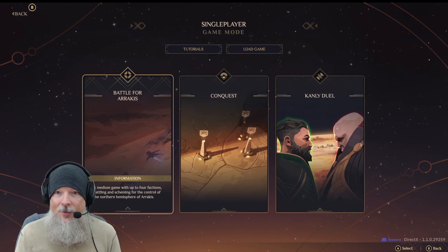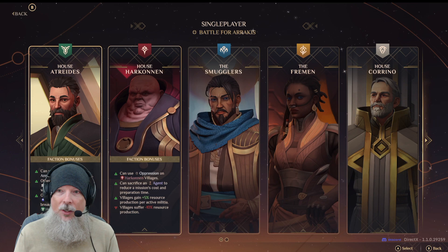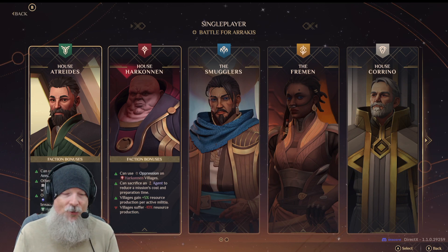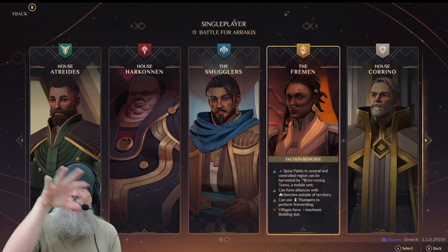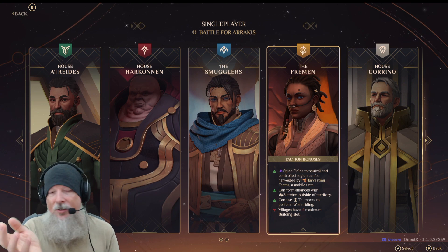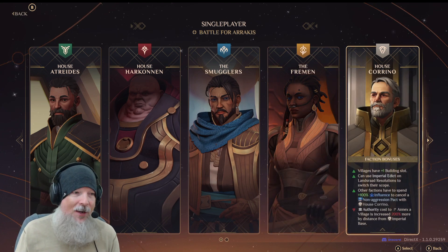The Battle for Arrakis is that standard mode that everyone knows. When you click on it, you're going to get five factions that you can choose from. Each faction has a pro and a con. This is the same across the Battle for Arrakis map, the Conquest map, and the Canly maps — the factions all have the same pros and cons. It's just a matter of how many factions you can choose from.